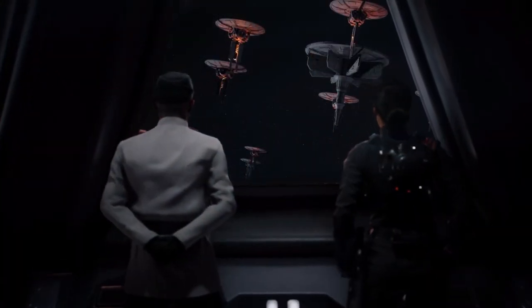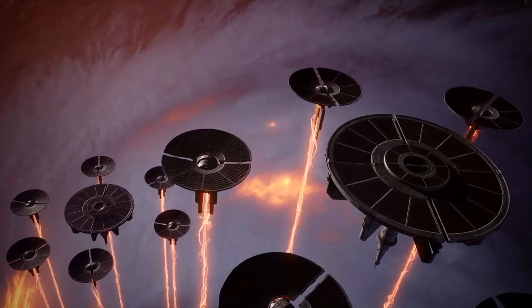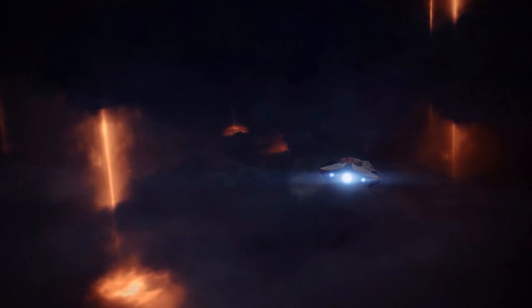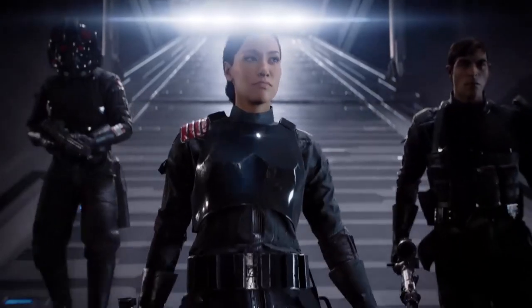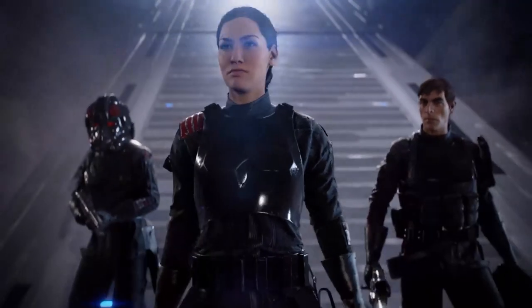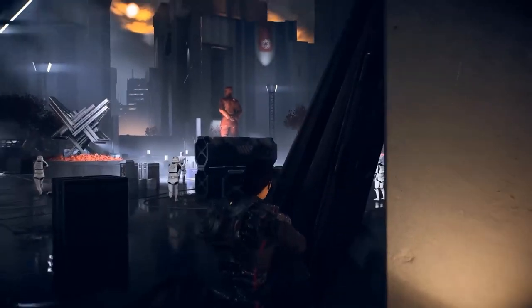Before setting foot on Vardos, we get to see the Cinder satellites in action. They were first shown in Shattered Empire and they are climate disruptors — they create insanely strong storms that will tear cities to the ground. This is more of a nice detail than an easter egg, but Iden and Del exit the Corvus without their helmets, while Gideon is seen wearing his already. This foreshadows their doubts about what's going on. After their defection, Del and Iden completely abandon their helmets.